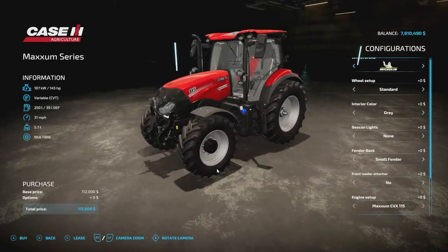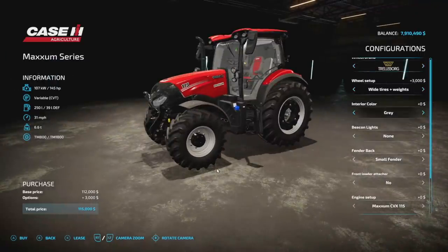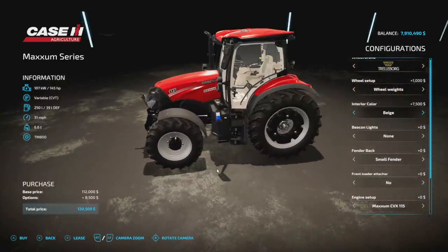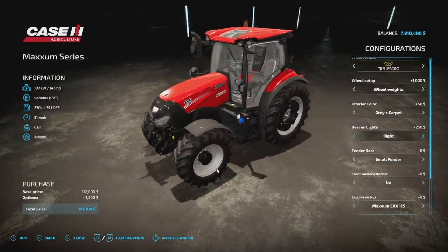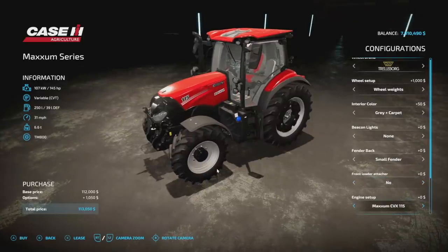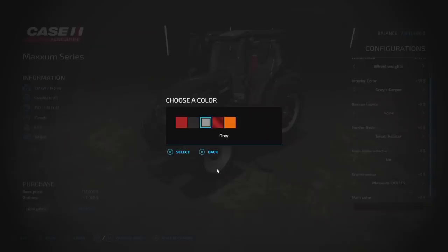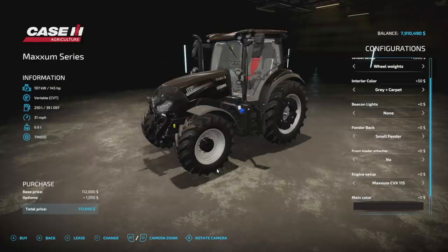Wheels: Trelleborg, Michelin, Continental, BKT — this actually has my favorite style with the Trelleborgs, love that. Interior color options include a couple of different carpet options. Beacon lights: left, right, both, or neither. Fenders: small black or broad fender. Front loaders: Quickie or none. Engine setups: 145, 155, 169, and 175. Main colors: normal red, black, gray — I love that black — and a municipal option for road works. Plus license plate.